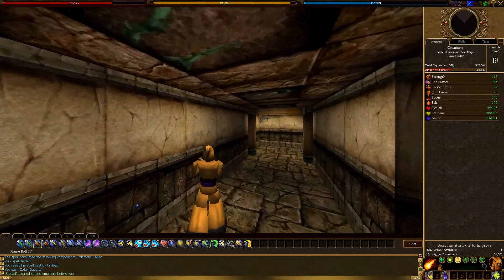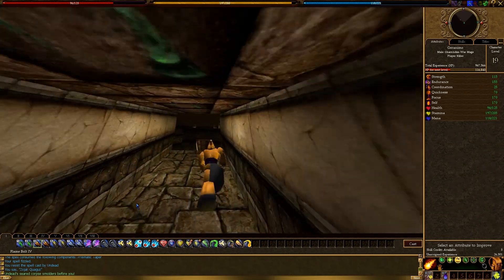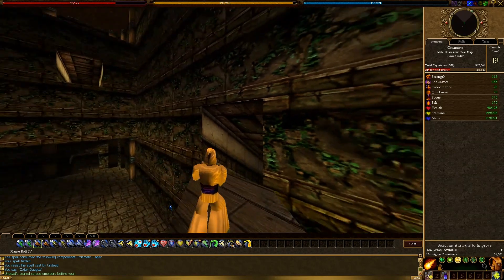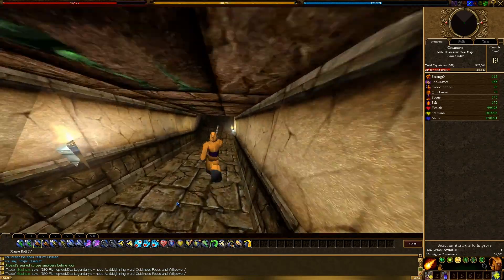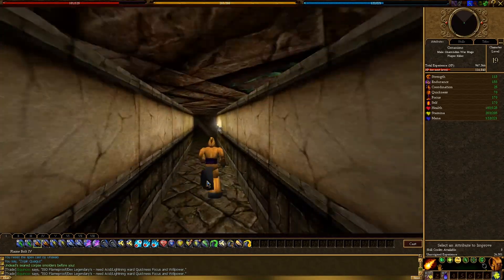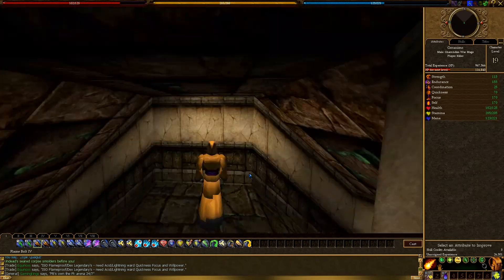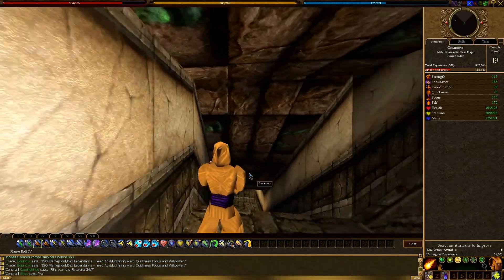I don't remember this dungeon real well but I do think I'm going the right way — we'll find out soon enough. Yes, this is right. You come up into this main room again but you'll be on top. Just run right past and down, keep following this passageway. We're getting pretty close to the end here. At this T-intersection, I believe you go left.